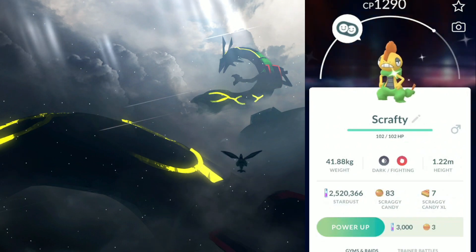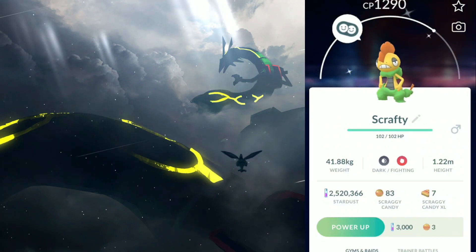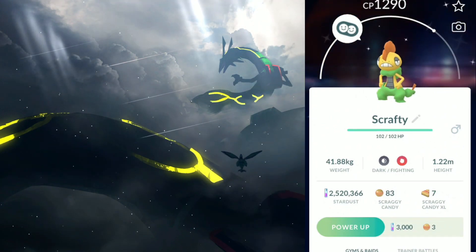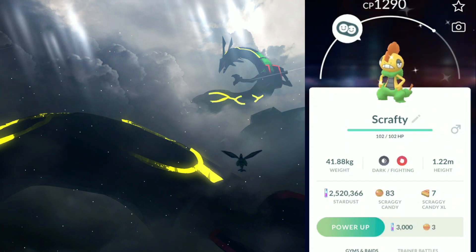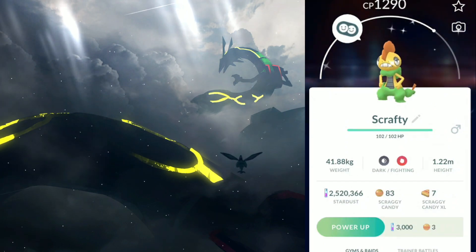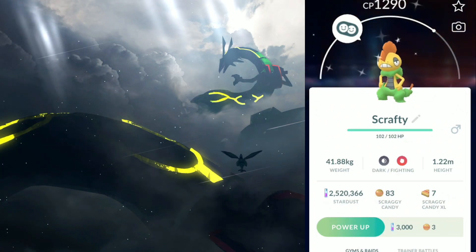All of the featured spawns except the Unowns and the Pikachu are different. Just like Osaka and London, NYC is getting its own two new shiny Pokemon releases as well. NYC is still featuring Diancy, Mega Diancy, and Mega Rayquaza.